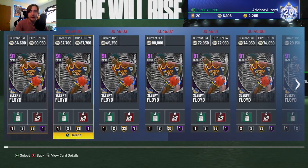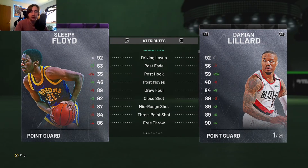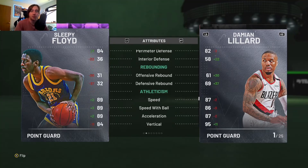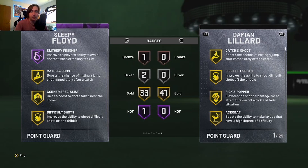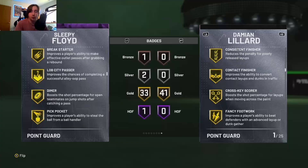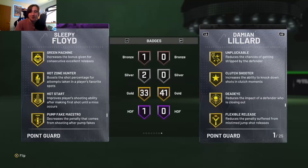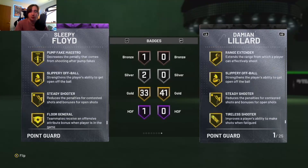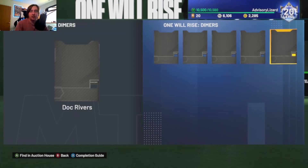The Amethyst Sleepy Floyd is probably going to be pretty cheap. His jump shot is normally a little weird but his stats look very very good — can dunk, can shoot, pretty fast, good defense. He actually has more total badges than Steve Nash, and all of his are gold: Corner Specialist, Green Machine, Hot Zone Hunter, Steady Shooter. He also has Bronze Clamps. Very very solid card all around.